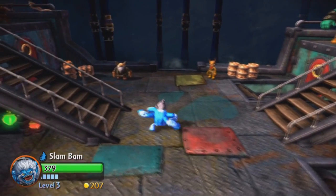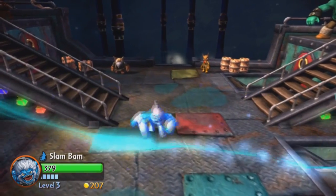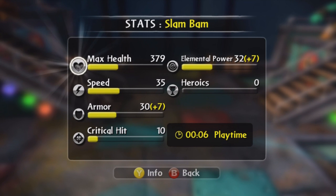Let's check out his stats. He looks really small. Just got him. It's level 1. Max Health 379. Speed 35. Armor at 30. Kruger at 10. Elemental Power at 32.